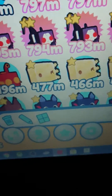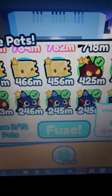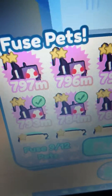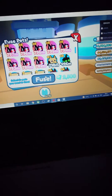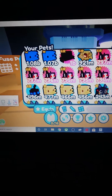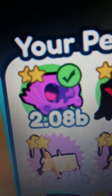Three vampire bats, three werewolves, and three of the grim reapers — three vampire bats, three werewolves, and three grim reaper legendaries. Let's fuse! Here we go guys — a rainbow bat! And it's worth one billion, and the blurred dominus is two billion.